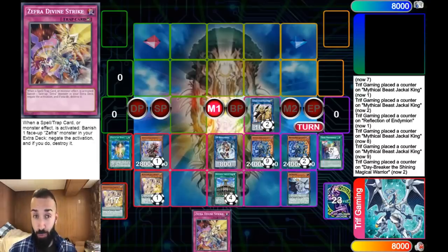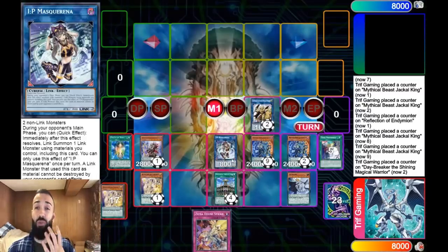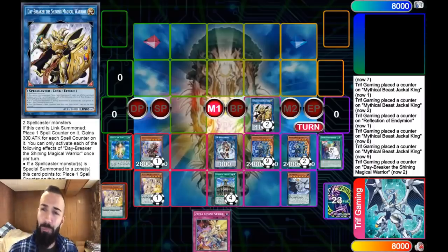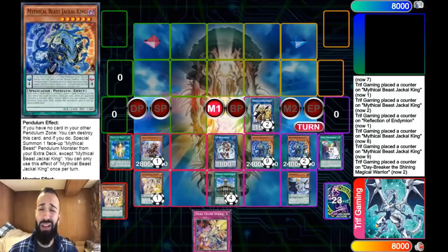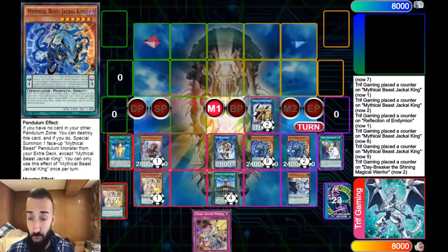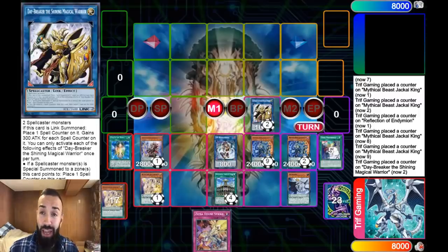Now if you look at this board — you have a Negate from Divine Strike, Double Jackal that's 3, Mighty Master 4, and Masquerina into Appaloosa for 4. So that's 8 Negates — we'll call it 6 or 7 Negates. Appaloosa is resolving at least twice at 3200 attack. Masquerina can really go into anything if you want. And Daybreaker, as I mentioned, is the least of your opponent's worries. They have 6 cards in hand, you have 6 Negates. Daybreaker is going to pop a free card and you're going to have 2 free zones to summon under.